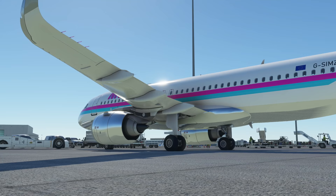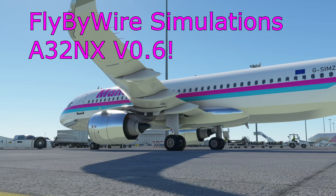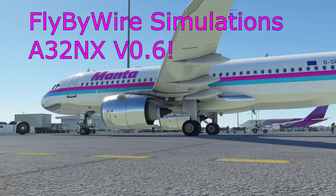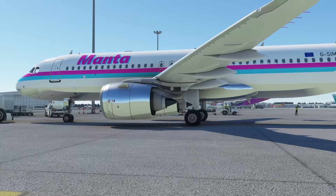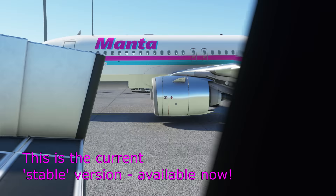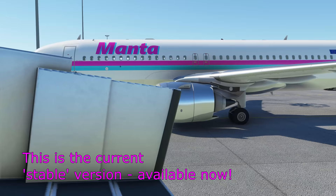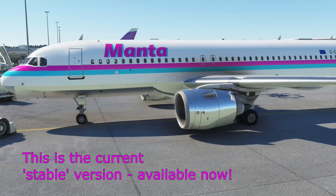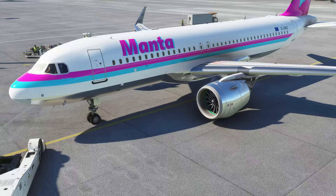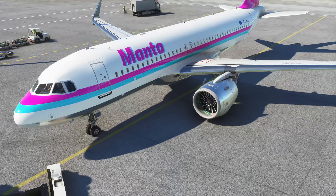Hello everyone and welcome to another video. Today we are taking a look at the latest stable release of the Fly-By-Wire Simulations A32NX. This is a huge release with loads of updates — far too much to cover in one video, but we're going to look at a lot of those highlights. There's been a lot of things that have moved over from development into this latest stable release, which is great to see.